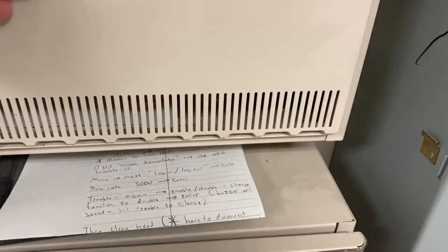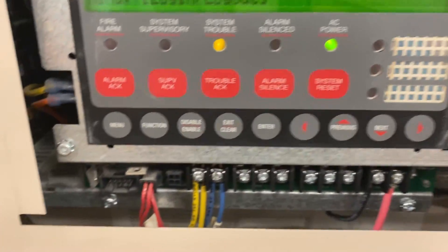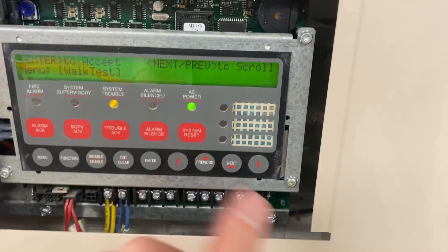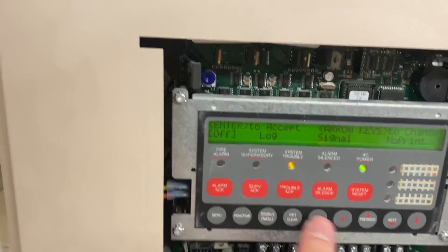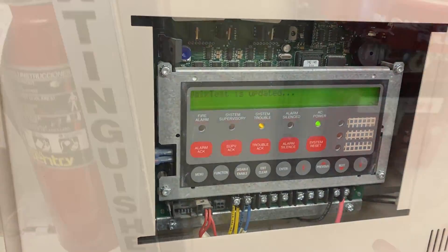Menu — default password. Technically I'm not supposed to show it on YouTube because other alarm collectors get upset, even though it's a default password. At least the 4010s have the default password. The 4100 has a changed password because Simplex can't make up their mind. As you can tell, I'm not very happy with this setup — it's not great. Turning off walk test. Hopefully this one clears fine. Honestly wouldn't be surprised if it didn't even go off.